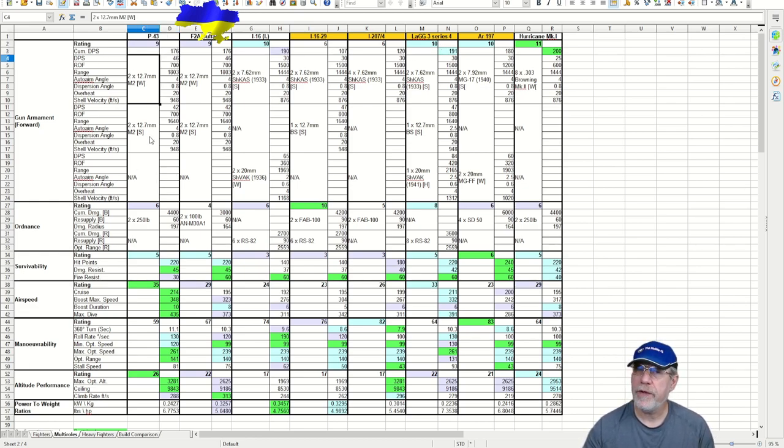We've got four .50 cal machine guns, called 12.7mm within the game. They're separated into two groups: synchronized through the propeller with a slightly lower DPS of 42 each, and wing-mounted with a slightly higher DPS of 46 each. Both fire at 700 rounds per minute, and there is supposedly a difference in range — 1,640 feet for the synchronized weapons and 1,803 feet for the wing-mounted weapons.